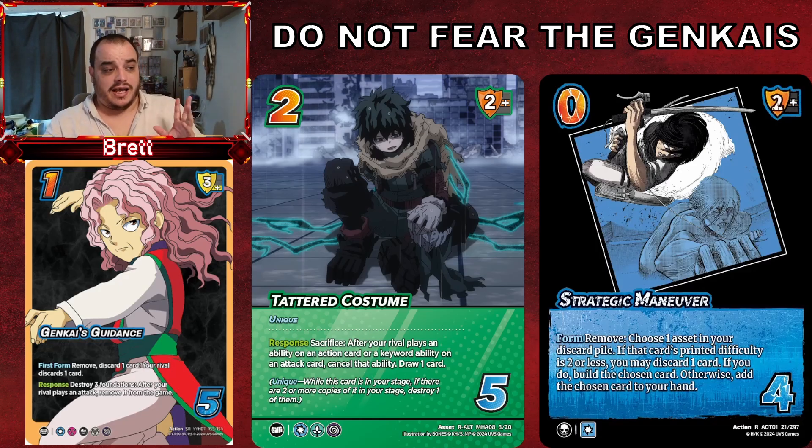Strategic Maneuver lets you play Tattered Costume twice in a turn, or play it and build it back in at the end of your turn — here's that threat again for your opponent to deal with. This is absolutely monstrous when someone pulls it off. A couple of people are already testing this combination. Your opponent has no way to answer it outside of action hate or asset hate. If your opponent commits it with a Vast Hybrid Command, destroys it, or flips it, you can always rebuild with Strategic Maneuver — that's the beauty of this combo. The ultimate irony would be popping off Tattered Costume to stop a Breaker, using Strategic Maneuver, and getting stopped by your opponent's own Tattered Costume.